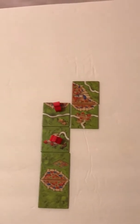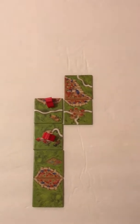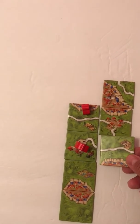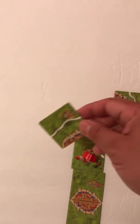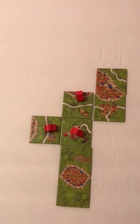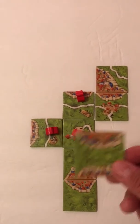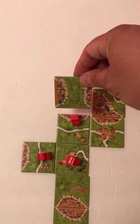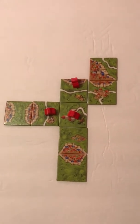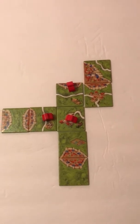I can't do that because the grass is touching the road. Looks like I'm going to surround this monastery. How about we do that — I'll put a little dude on there in case this road gets closed off, then I can score that road for some points. Can't do that, can't do that — best I can do is that. I didn't put a dude on there to claim it, so I do not score any points there.